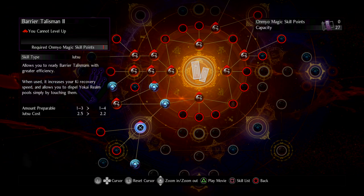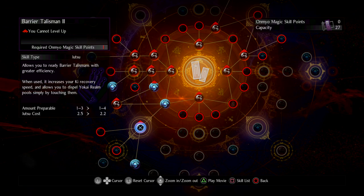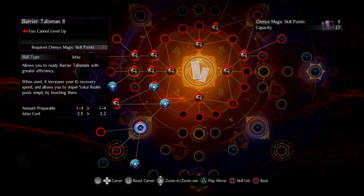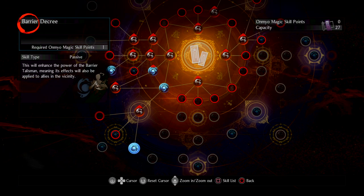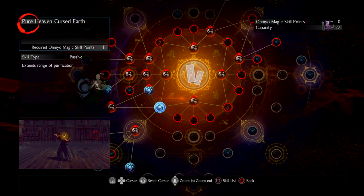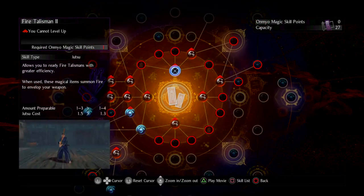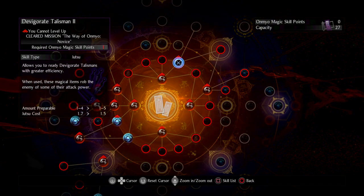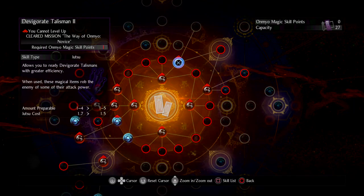Barrier Talisman pairs with the Kusarigama buff I use to increase attack power. When I buff my attack power I also take more Ki damage, so Barrier helps make up for that and automatically dispels any Yokai Realm you enter. I also picked up Barrier Decree so companions and AIs benefit from it too. Lightning Talisman was a prerequisite for Pure Heaven Cursed Earth, which was a prerequisite for Sloth — it's also a good weapon buff.